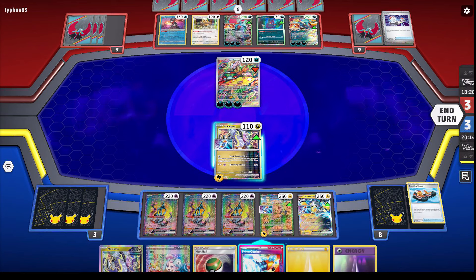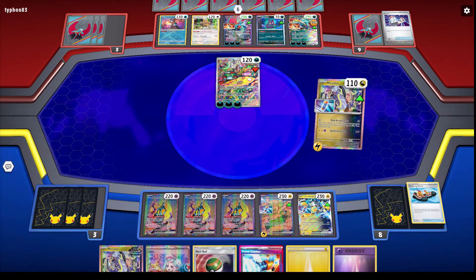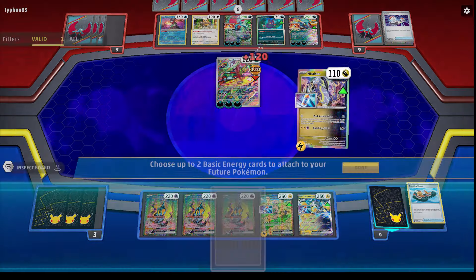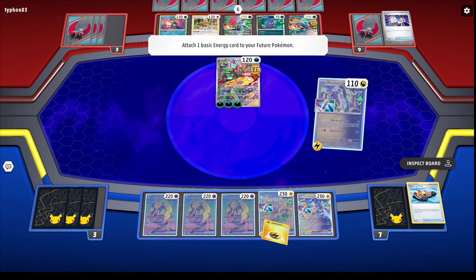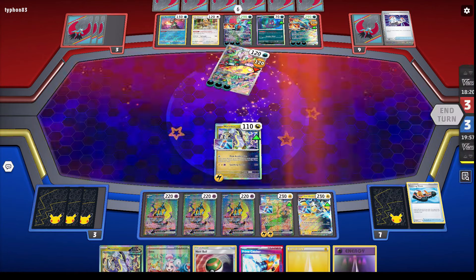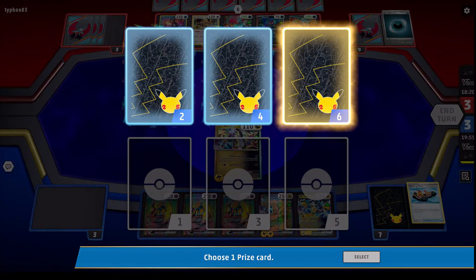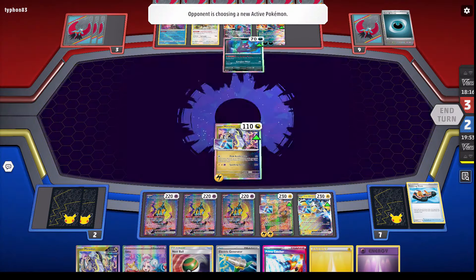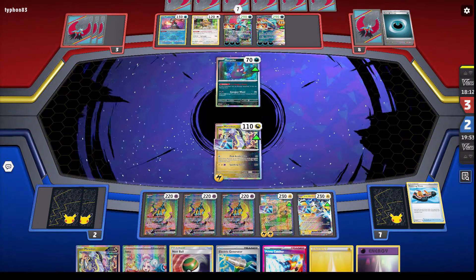There we go — okay, so this is in my hand. Get the kill right now, and all I gotta do next is just use the Prime Catcher and then I just win. Just barely enough energies, put that on the dude. It's fine either way — as long as he doesn't mess with my hand, it doesn't matter what he kills. I do enough damage to kill the hurt one.